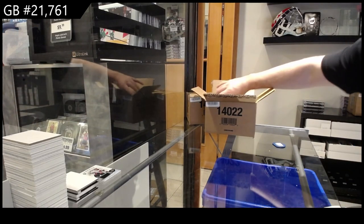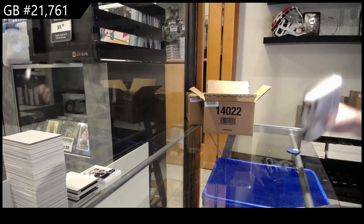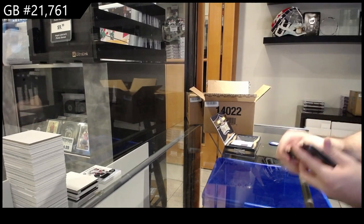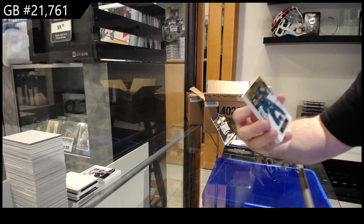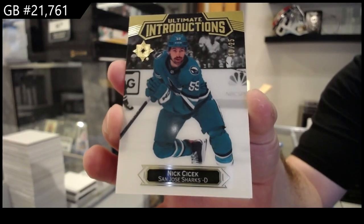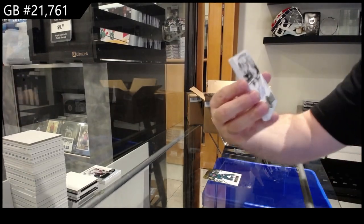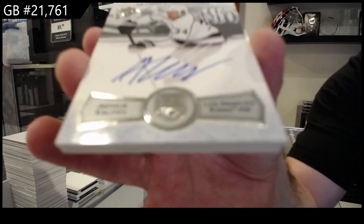Beautiful — 99 rookie auto! We've got a number to 25 C-stitch for the Sharks Introductions Rookie — Nick C-stitch. We've also got an Ultimate Signatures of Kaliev for the LA Kings.